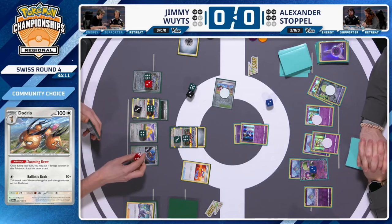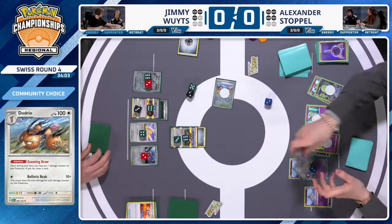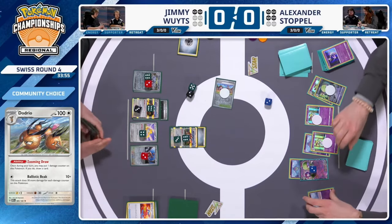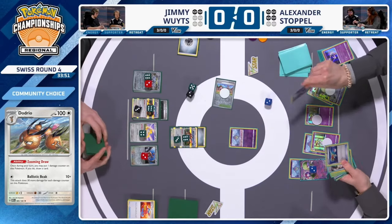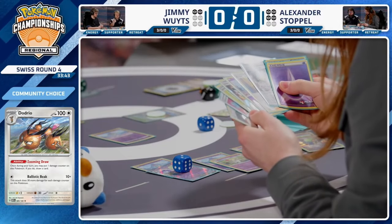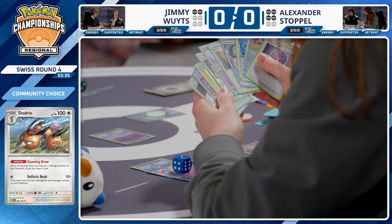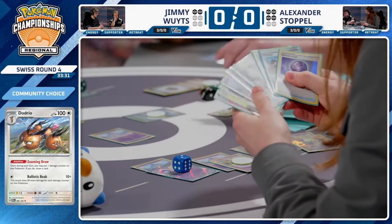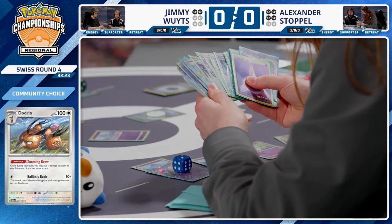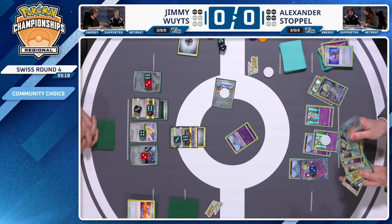Jimmy plays Damage Pump — moving two damage counters off Jirachi onto another Doduo so it can attack. With that Dodrio at 10 HP remaining, you could use Rolls to get a KO or a Teleportation Burst. Alexander noticed and reached toward the Rolls, but actually it says 'may choose to' so probably wouldn't want to. We see Alexander's hand revealed — a Refinement draws a psychic energy, another Artisan, and a Fog Crystal. Fog Crystal grabs a basic psychic energy, and Alexander debates fetching a Scream Tail.